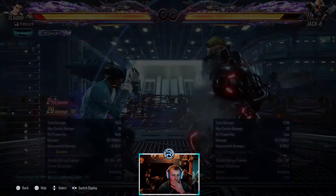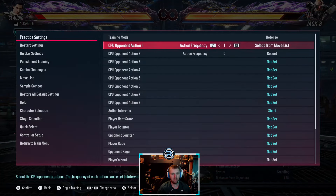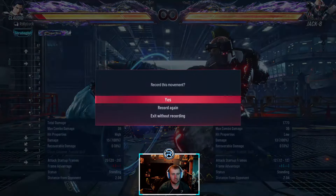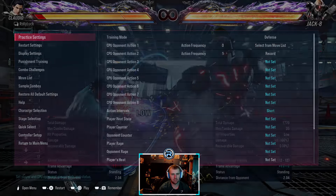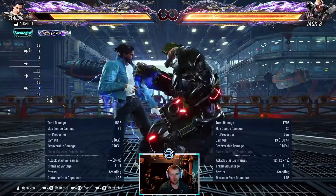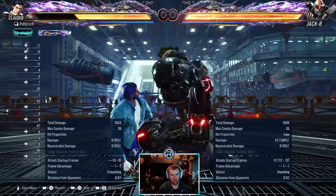The down-back-one string — mainly people just use down-back-one, not the full string. I won't record the full thing since no one uses it. This is what you'll see: it's plus one, leaves Jack in crouch, and is minus 12.